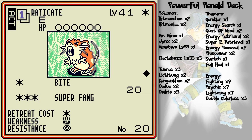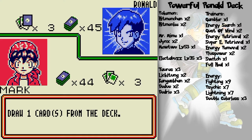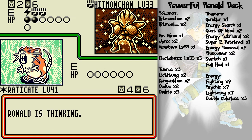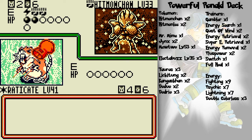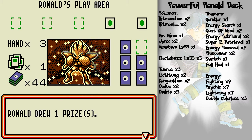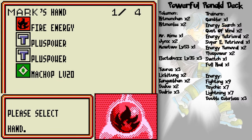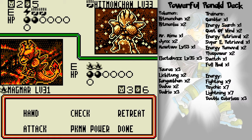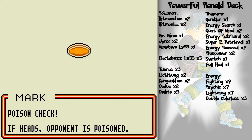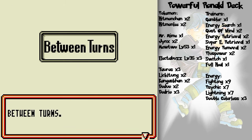Mayday! At least that worked out. It has a one retreat cost. Persian is the only thing with zero retreat cost and I can't do anything — I've got no energy. He's gonna do a Special Punch which will one-hit KO poor Raticate. It just didn't stand a chance because of the weakness. Back to Magmar.